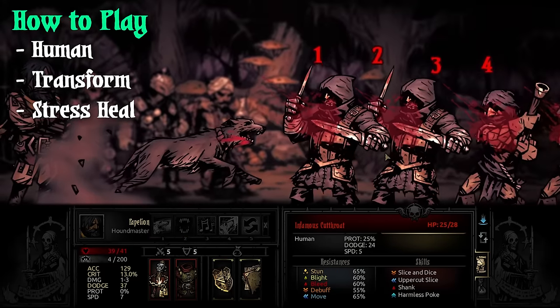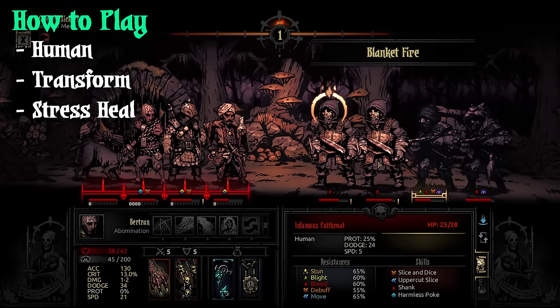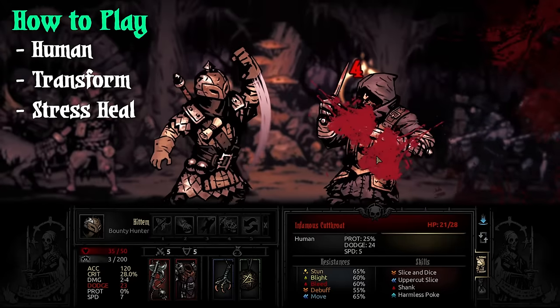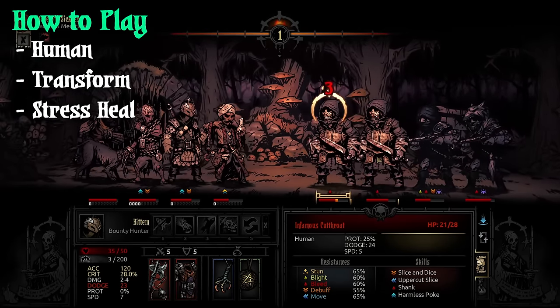The final tip on how to play Abomination is to make sure you can stress heal, either with Absolution or with someone on the team. As cool and fun as transforming is, it applies a lot of stress to your team — that's why I called it a tempo loss earlier in the video.